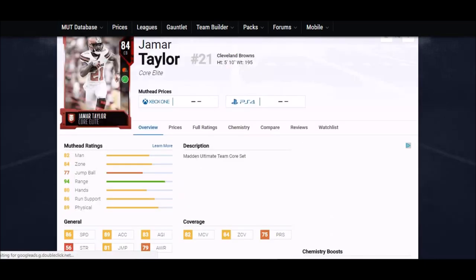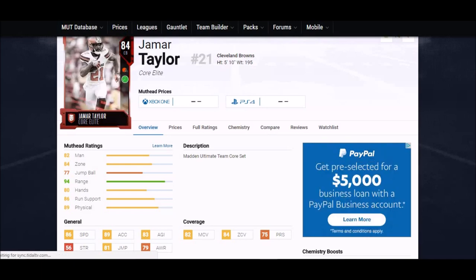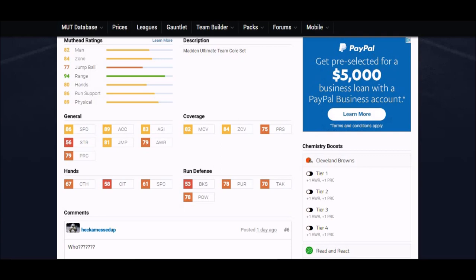Next up is another elite card — not one a lot of people will be looking for. It's Jamar Taylor. He's five foot ten, but he's got everything you want: 86 speed, 89 acceleration which is tops in the game, and his zone and man coverage are both in the 80s, which is really nice. He's got 67 hands though, and one of the highest hit powers in the game at cornerback — 78. Number one in acceleration, really good speed, and one of the top hit powers. This guy's got it all.